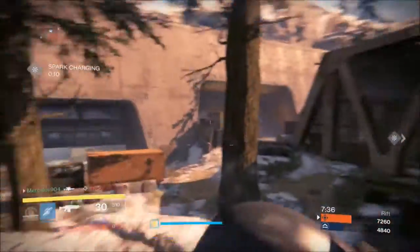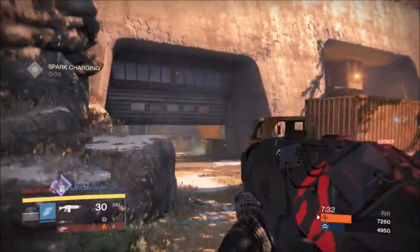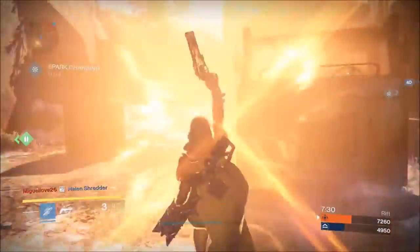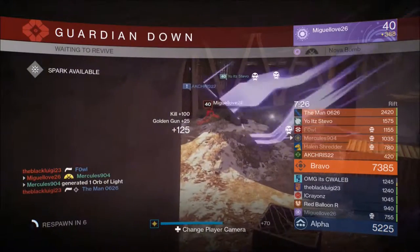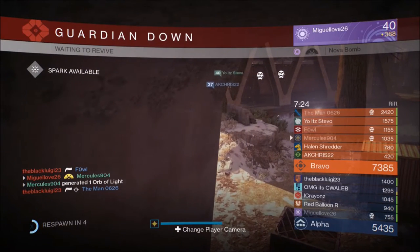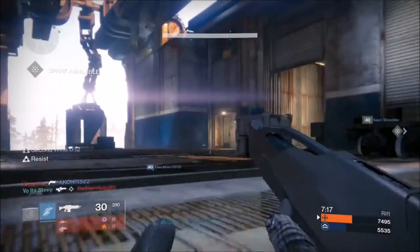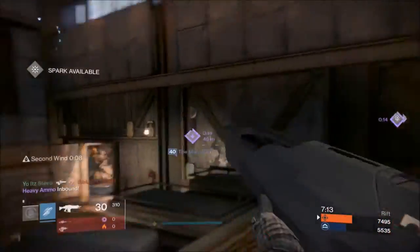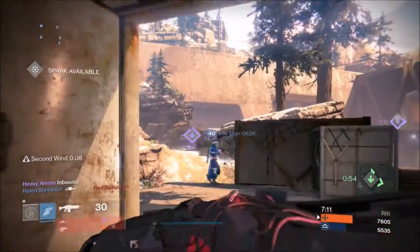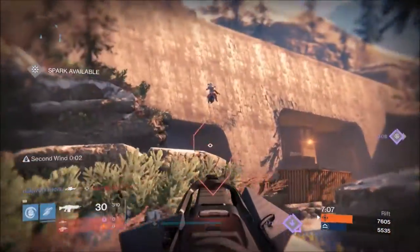So let's go look at Genesis Chain. Genesis Chain has a fixed perk set which always includes Focus Fire. On high-impact auto rifles — really on any auto rifle — Focus Fire reduces the rate of fire but increases the damage. And on Suros Regime only, it also increases the range. That range buff is not happening for Genesis Chain or any other high-impact auto rifle; it's only Suros.